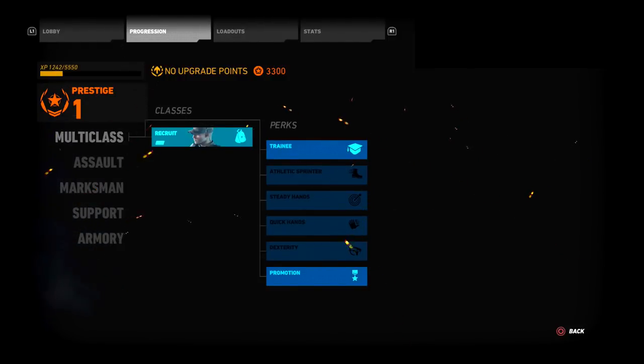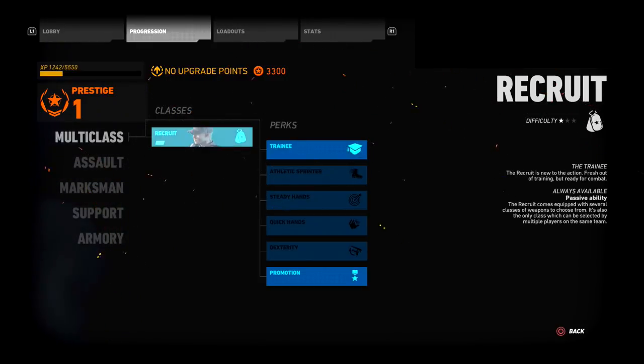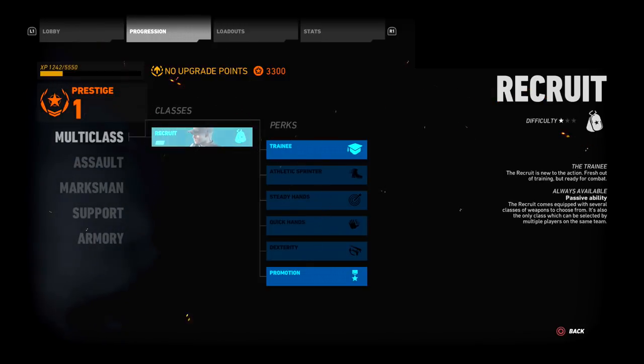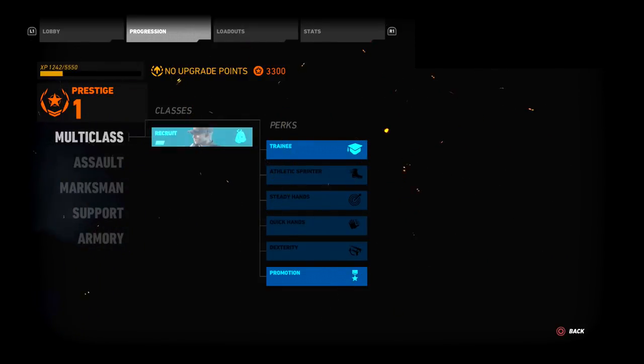The first thing we're going to go over is learning what class you want to play. There are tons of classes. You first start off with the multi-class, basically called the Recruit, which comes with an AK-47, a Type 95, and a G28 marksman rifle. It's not the greatest class, but the AK-47 is a good starter weapon to learn the shooting mechanics.